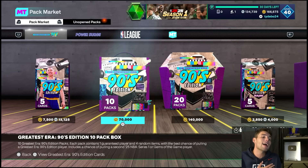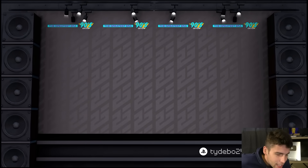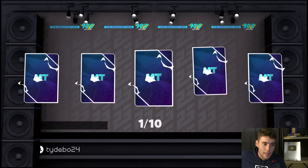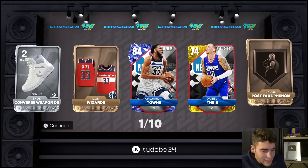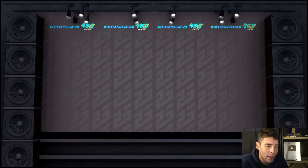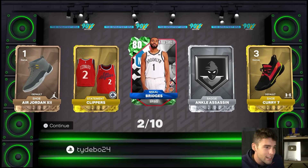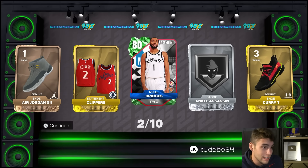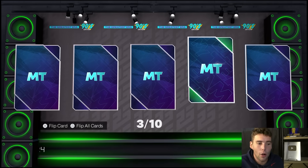I never recommend opening packs, and here's why - I'm going to be going through opening this up, but I'm telling you right now the pack odds in NBA 2K25 MyTeam are as bad as I've ever seen them. With this 10-box you will get jerseys, you will get badges, and if you get a duplicate player you will be able to quick sell them for their quick sell value. But it's not going to be too much. You just got to hope you pull some solid badges, some solid jerseys - anything that can help add MT to your collection.